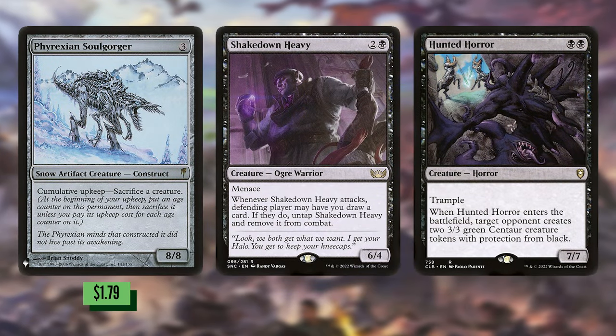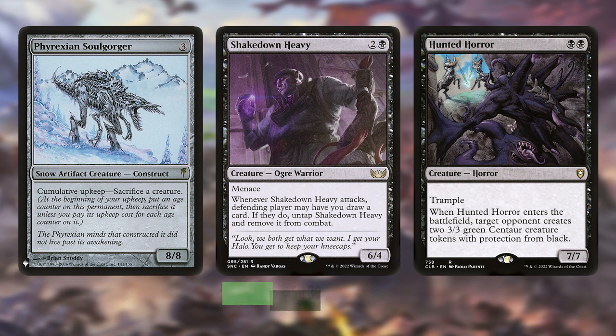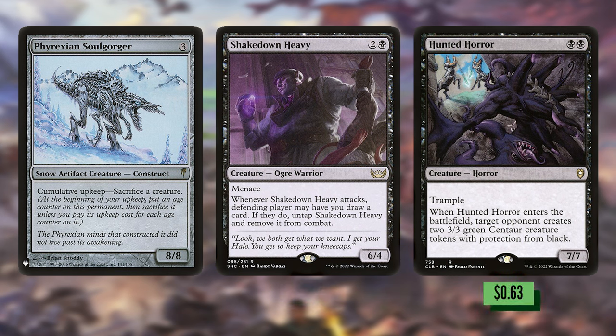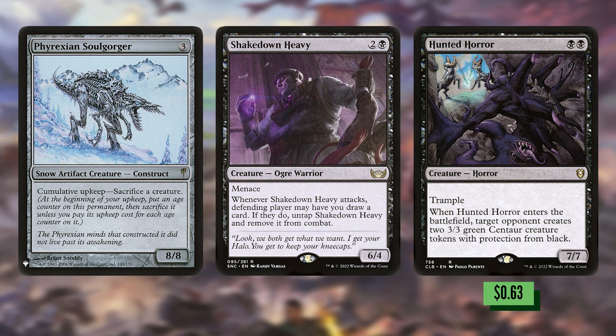Phyrexian Soulgorger is a 3-mana 8/8 with cumulative upkeep of sacrifice a creature — hopefully it doesn't survive that long. Shakedown Heavy is a 3-mana 6/4 that can draw some cards, but if you don't want that attack trigger you can just sacrifice it to the Gitrog monster. Hunted Horror is a 2-mana 7/7 with trample. When it enters the battlefield you give an opponent 2 green centaur creature tokens — maybe give them to another player and strike a deal so you can attack freely.